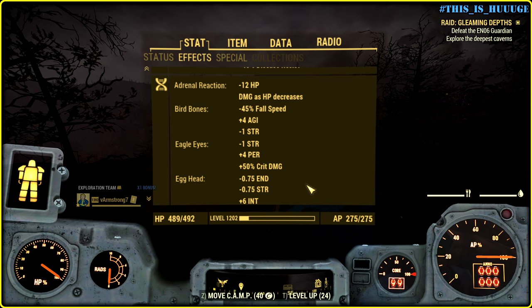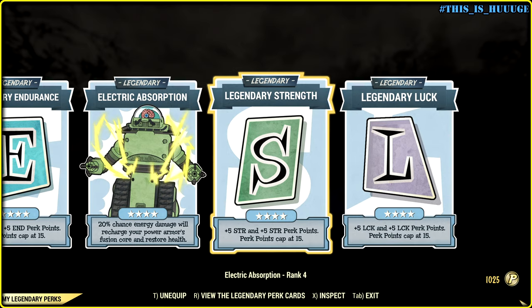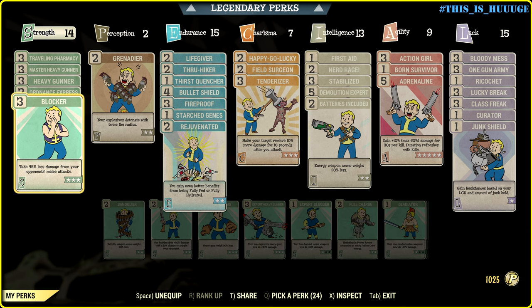Let me show you my mutations: Adrenal Reaction, Bear Bonds, Siegel Eyes, Egghead, Herbivore, Marsupial and Speed Demon. Here are my legendary perks: Electric Absorption and Specials. And my non-legendary perks.